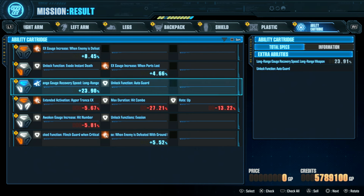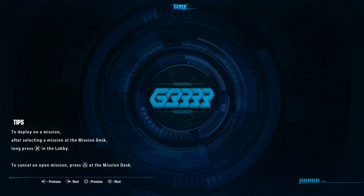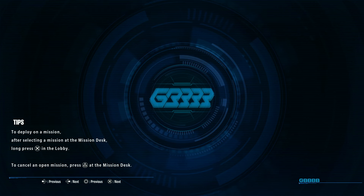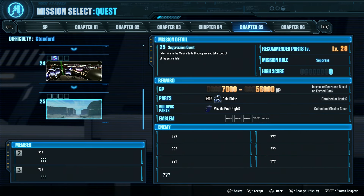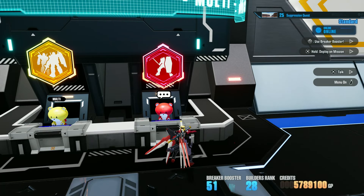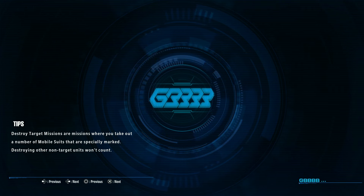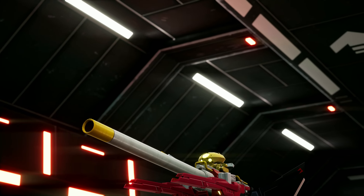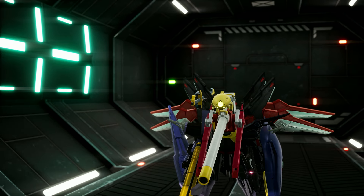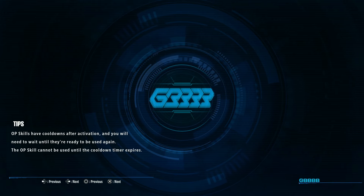Evade instant death, EX gauge increase, long range options — tempting. I think when we get through the whole game maybe I'll go back and try to make a dedicated atomic bazooka spam build, that would be interesting. This is the last one of Chapter 5. It's nice to see them introduce some new mission types. I loved Breaker 3 and I love this, so I'm not surprised to see similarities. We're going to finish this off, then take a couple of days to do the part combining and the big build, and take on Chaos.